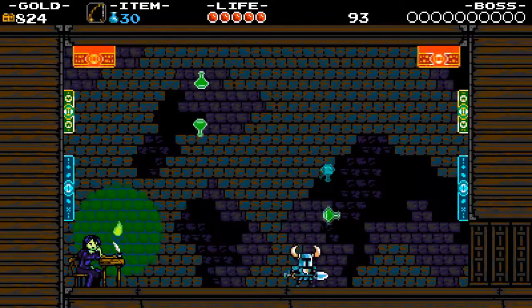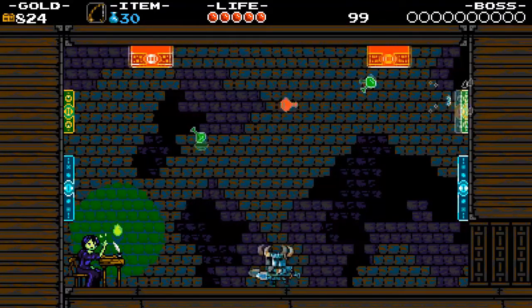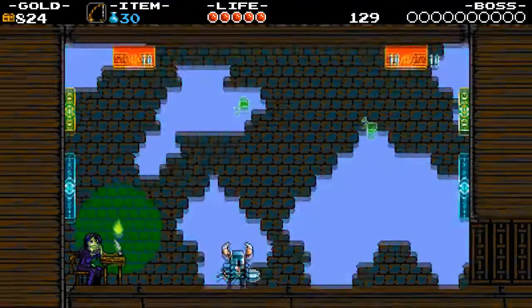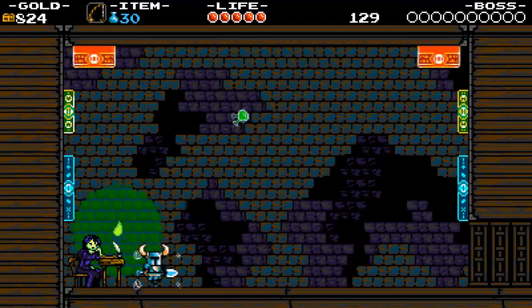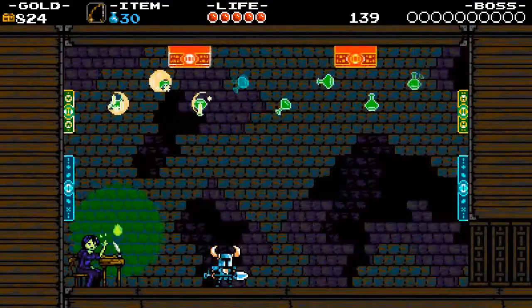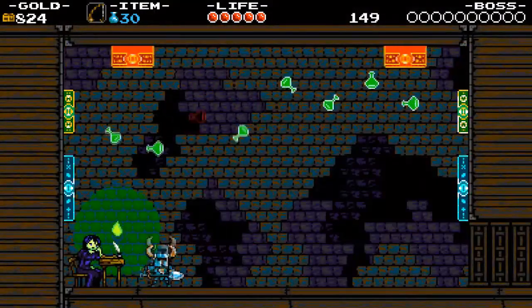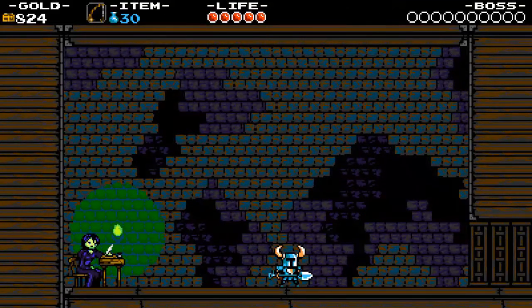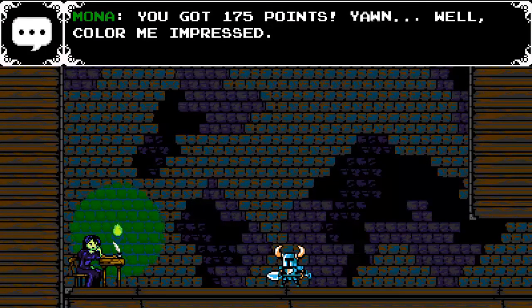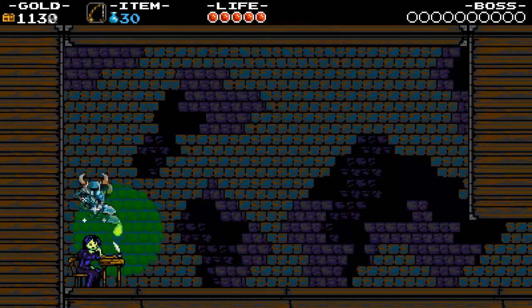If I get 250 then Mona will give us a music sheet as well — it might take a couple of attempts to get 150. That wasn't bad though: 175, and that's enough to get the music sheet. She's impressed, and we get some gold and gems as well. So another music sheet that I can bring to the Bard.